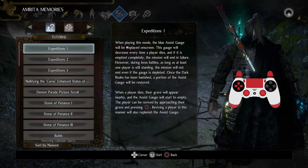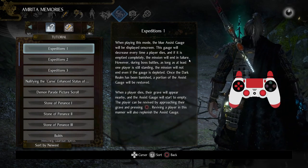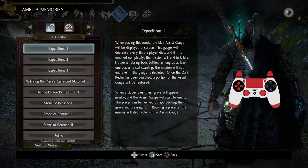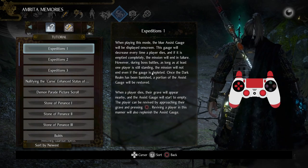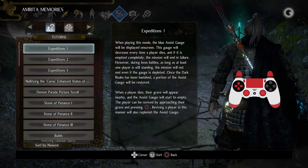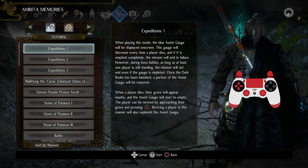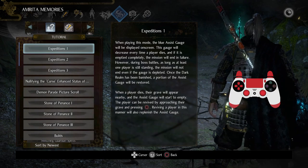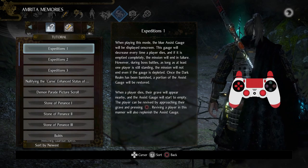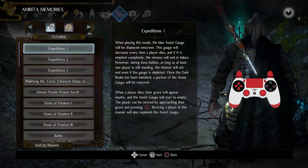You have a blue assist gauge. The gauge depletes every time someone dies, and if it's completely gone, the mission will end in failure. The only exception is if you're in a boss battle and one person is still up — it doesn't matter if the gauge depletes as long as that person is still alive, so you or your friend can kind of save the day. Also, if you banish an instance of the dark realm, which I'll explain in a future video, you can actually replenish a good portion of your gauge.